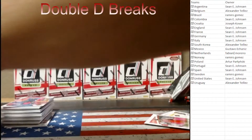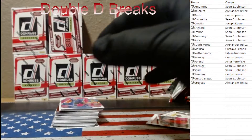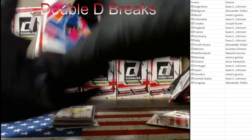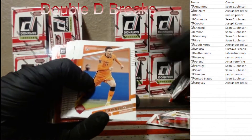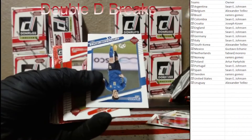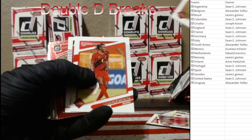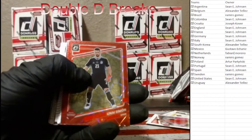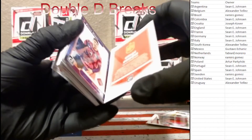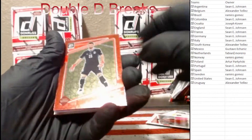That red one's coming up. We got a Power in the Box Immobile. And then that red is going to be Simon from Spain - let's see if that's numbered... it is not numbered but it is an optic red velocity for Spain. Nice looking card.